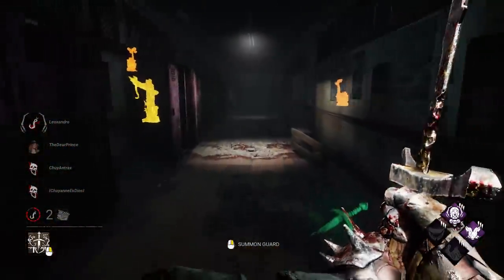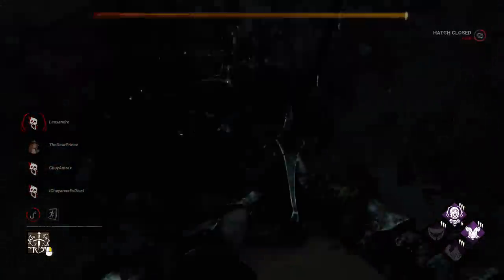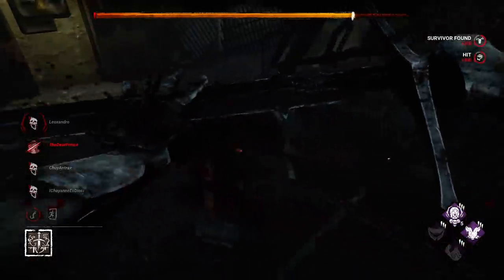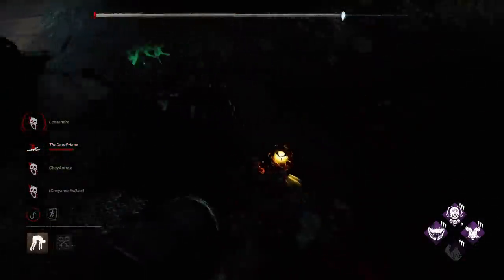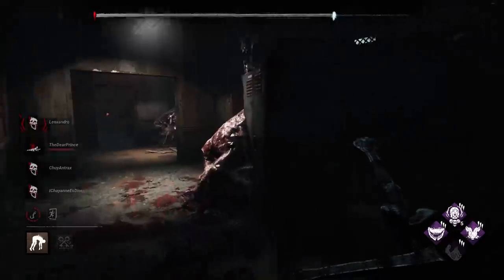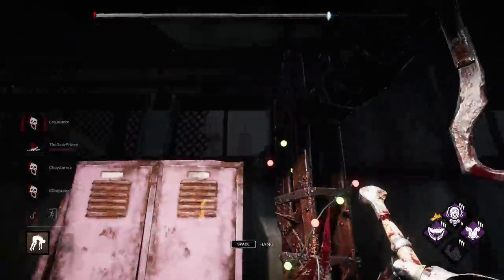I don't think it's going to spawn there — it's too close to a hook. It was there — oh, pretty damn close. And now I eat you — queen of the witches! So next map, we're not going to be able to use windows or kick generators. Amping it up a little bit — so let's give it a go.